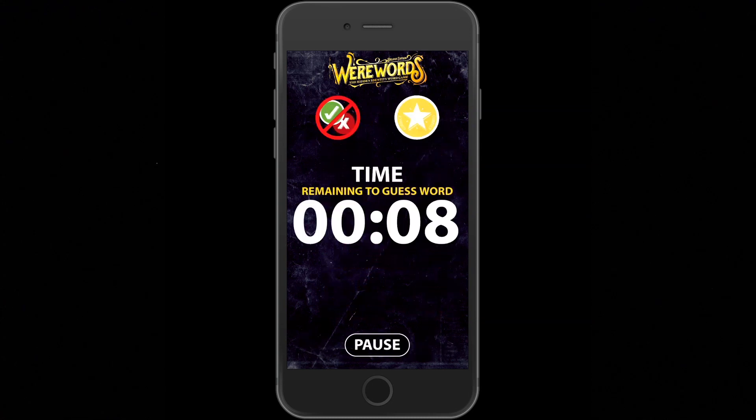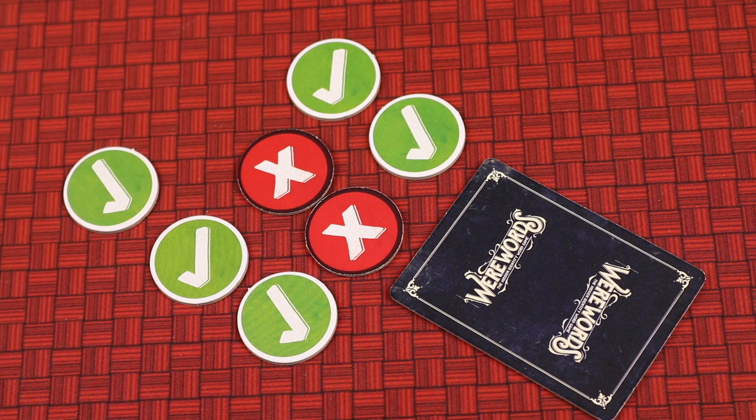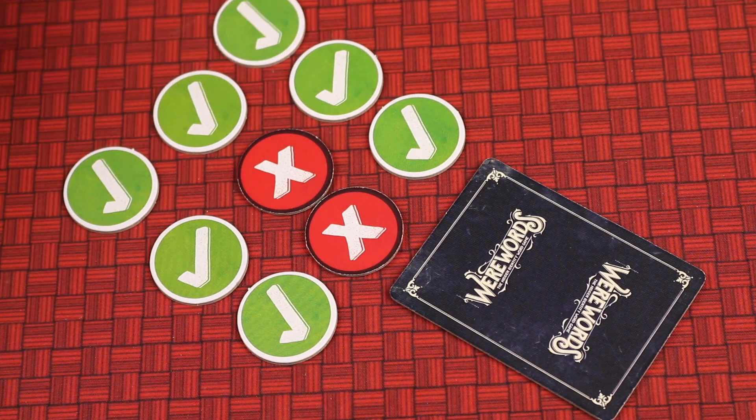Werewords Deluxe creates a crescendo of tension as the timer reduces closer to the end. The seer will need to become more aggressive with their questions, keeping the villagers on course, but the werewolves are on high alert, trying to figure out who the seer might be.